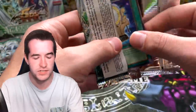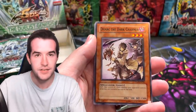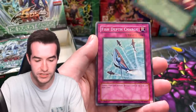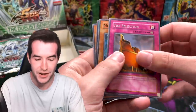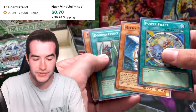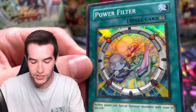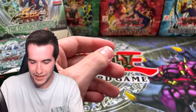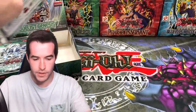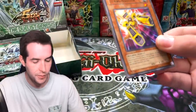Stardust Dragon, let's get the ultra, the ultimate, and the ghost — technically possible in one box, it'd be insane! We got Dark the Dark Charmer, John — Garage, Fish Depth Charge. We got Noah's Ark, nice! Power Filter — another sticky one. We got an Ojama — they're in the washing machine! That's really interesting.